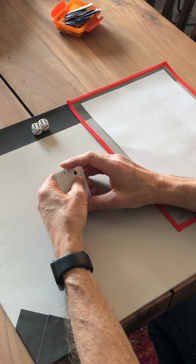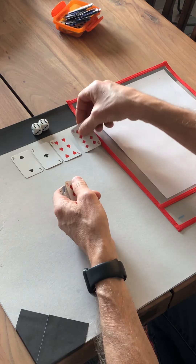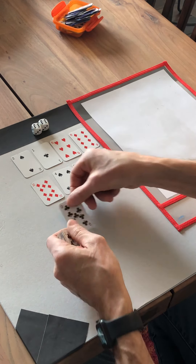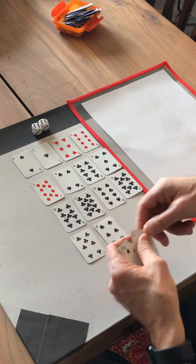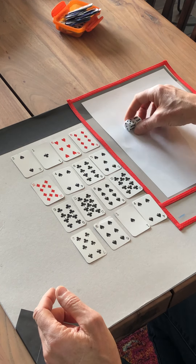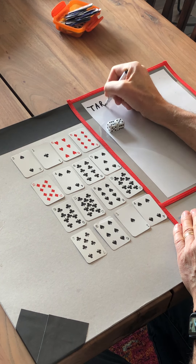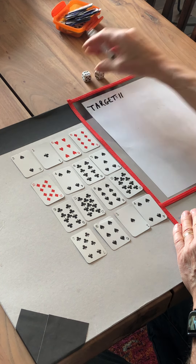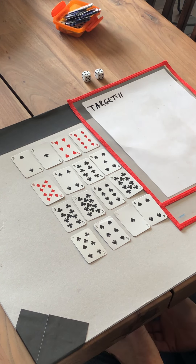The goal of Sweet 16 is to remove all the cards from the table. The rules state that you can only remove two, three, four, or five cards on any given turn. You start off the game by dealing out 16 cards in a 4×4 grid. Then you take two dice, roll them, and I have 6 plus 5 is 11, so my target for today is going to be 11. Math sentences using two, three, four, or five cards must always equal 11.